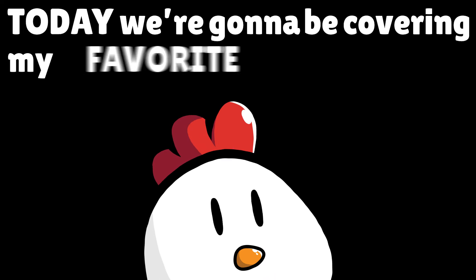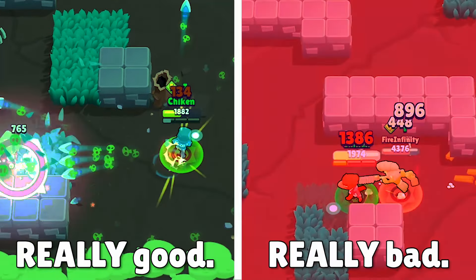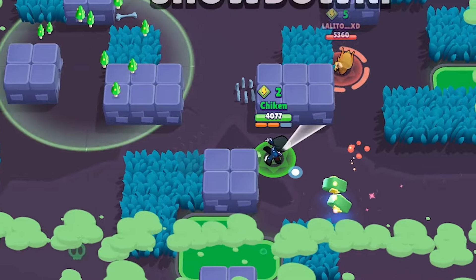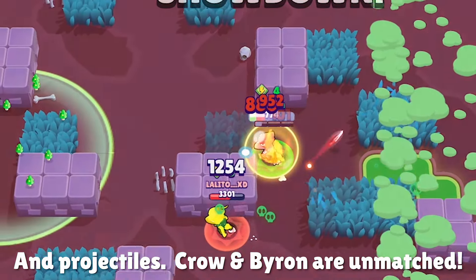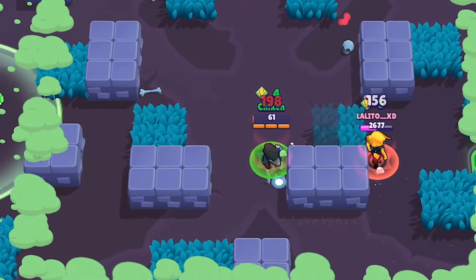Today, we're going to be covering my favorite brawler in Brawl Stars, Crow. A brawler with a long history of being either really good or really bad, with not a whole lot in between. It's mostly because he has one of the most versatile and powerful supers in the game, meaning small buffs are enough to push him to overpowered, and small nerfs can make him underpowered just as easily.